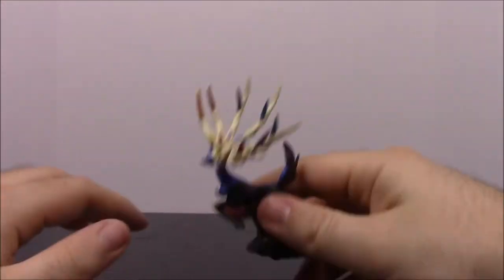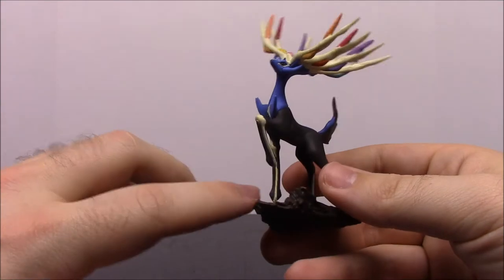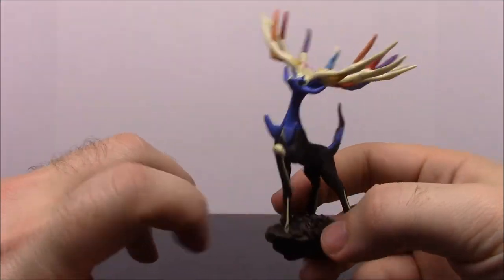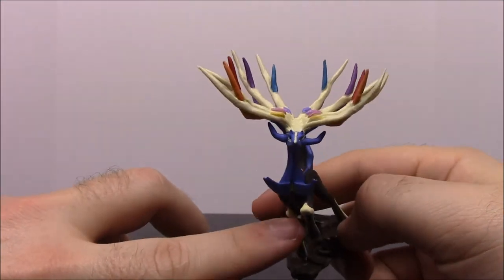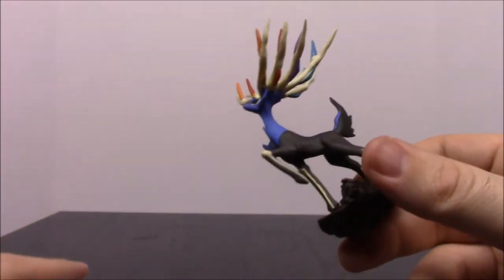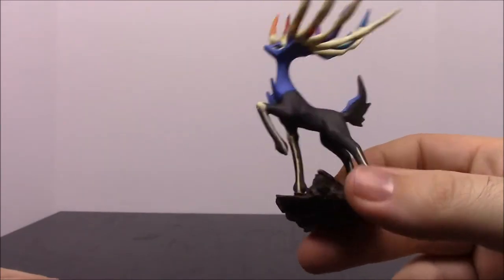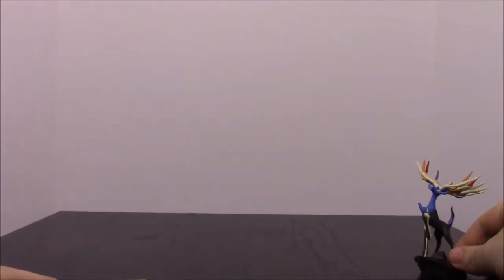Like, you know, certain Pokémon are only on certain versions. But we'll go ahead and open that and pop our Xerneas cart out of here. There we go. Set that to the side. So of course here's our Xerneas little statue thing, which looks really cool. I like the multicolored antlers and stuff. It's just like a cool deer or stag — I don't know what you want to call it — but that just looks really cool. So that is awesome.